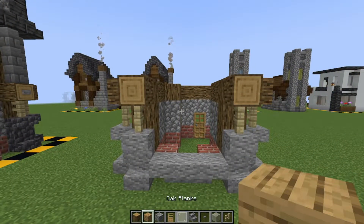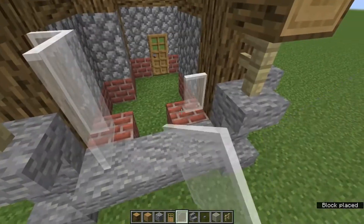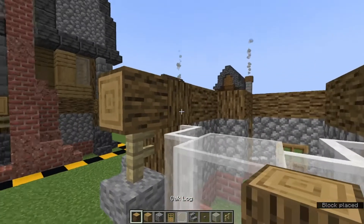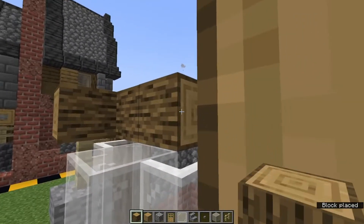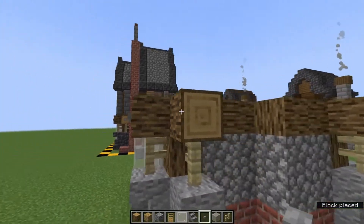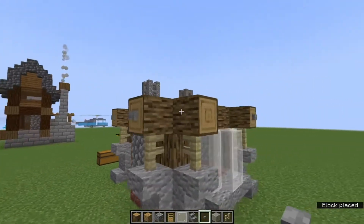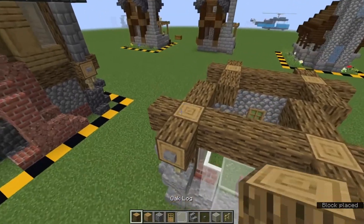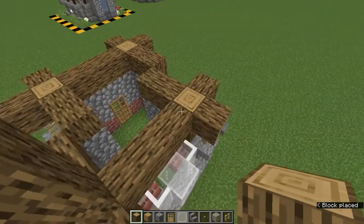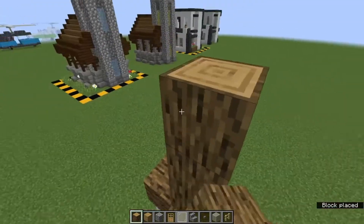Now we can go ahead and address the bay window. Grab our glass panes and place one, two, three, four, one, two, three, four, and then the four blocks one, two. Grab your oak logs again and bring those across one, two, and three. Go ahead and put the stone buttons on there as well — one, two, three, four, five, six, seven, eight. Bring up these by four more oak logs, one, two, three, four, same here, here, and here.